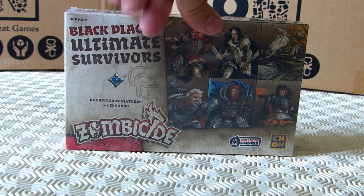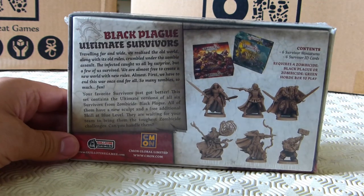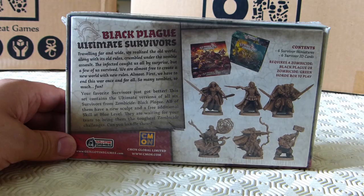In this box we have the Black Plague Ultimate Survivors. As it says: 'Travelling far and wide, we realized the old world along with its old rules crumbled under the zombie assault. The infected caught us all by surprise, but a few of us survived. We were almost free to create a new world with new rules. Almost. First, we have to end this war once and for all. So many zombies — so much fun.'